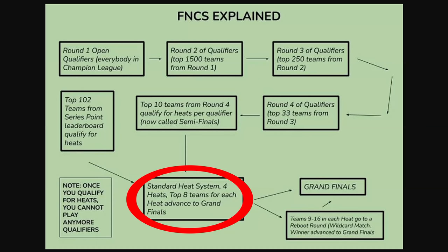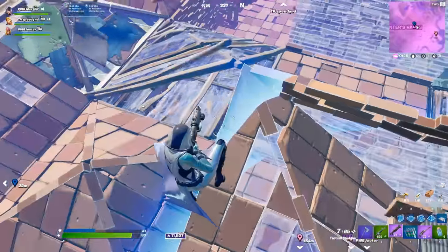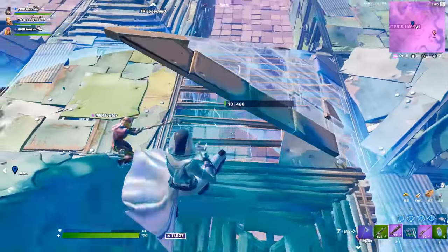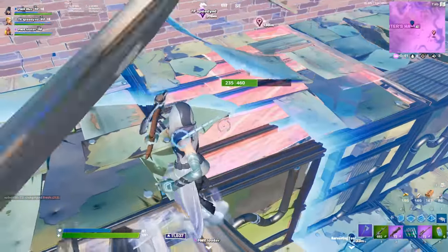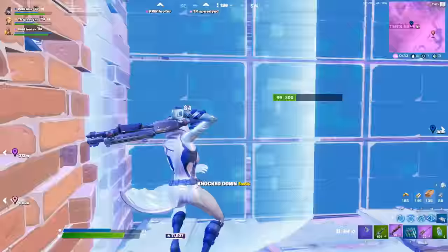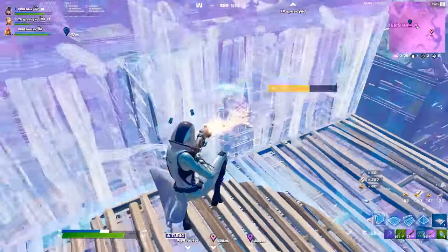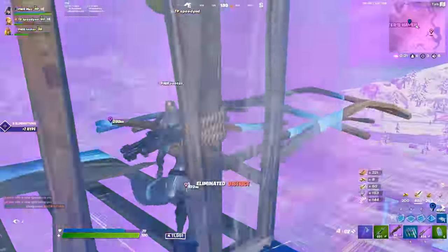When it comes to the heats, there are going to be four different heats and the top eight teams will advance into the grand finals. The reboot round works like this: the top 9 to 16 teams who didn't qualify but did pretty decent during their respective heat will play one wild card match, and the winner of that one match goes to the grand finals. The grand finals should be six games long. Also, if you've already qualified through the heats and are in the next heats coming in the following weeks, you're not able to play the qualifiers anymore — this means the same top tier pros won't be able to dominate over and over. There's also no money involved in the heats or qualifying rounds, which is a pretty drastic change.